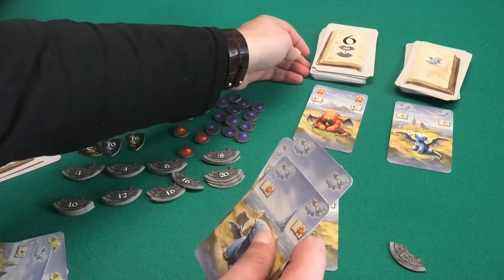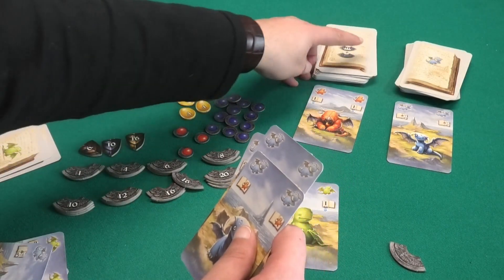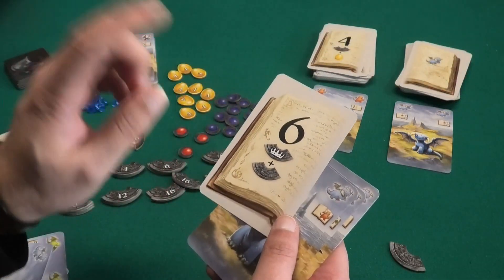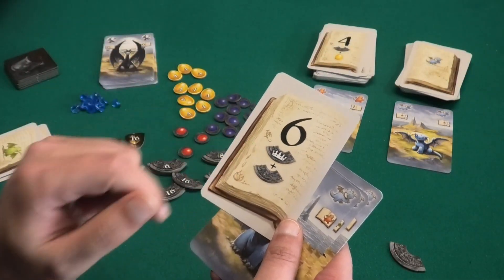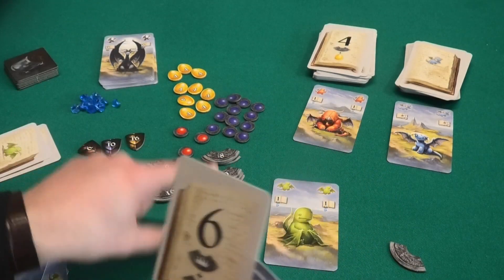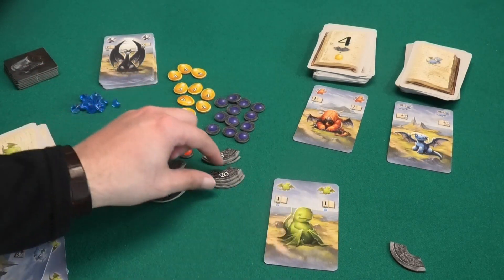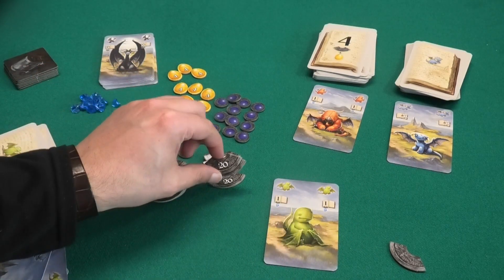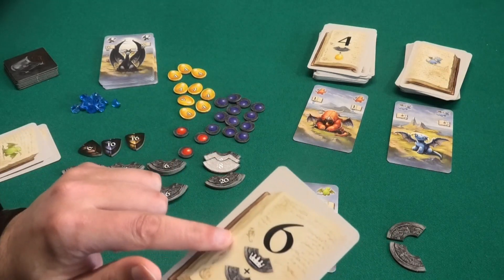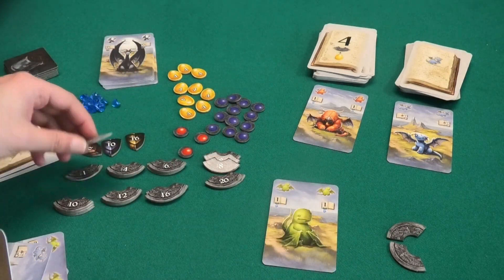Once you've collected a lot of dragons in a particular color you can turn them in for a number six on the spell book. When you complete a number six you will score two parts of the amulet. The crown symbol means you can get the highest number available — in this case number 20, worth 20 points at the end of the game — and also one of the lowest ones, so a number one as well.